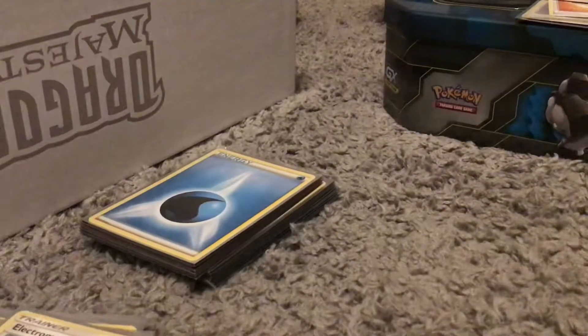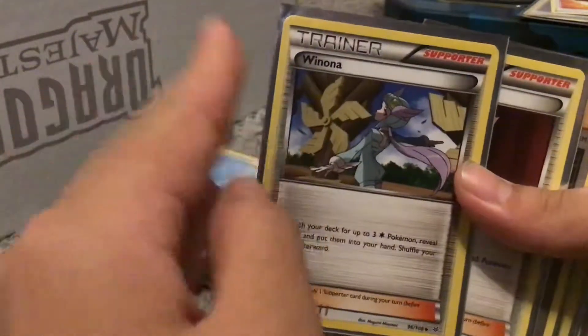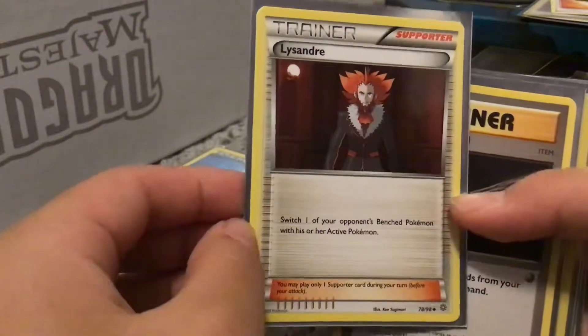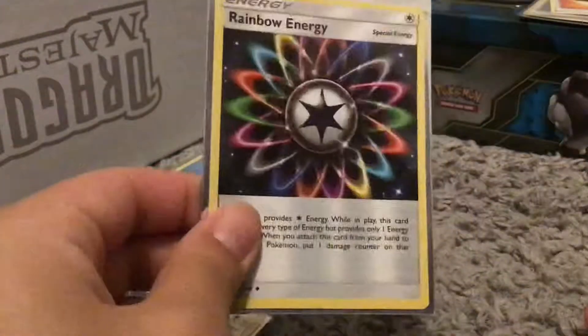There's my cat — you guys want to see my cat? Alright, let's get back to the video. We have Wyonna — switch your deck for three colorless Pokémon, and I have exactly three colorless Pokémon, so I can literally grab all of them and put them into my hand. We have a Lysandre — switch one of your opponent's bench Pokémon; it's a really good card and anyone should have this in their deck. Energy Retrieval, Dive Ball to search your deck for a Water Pokémon, a Double Colorless Energy, and a Rainbow Energy.